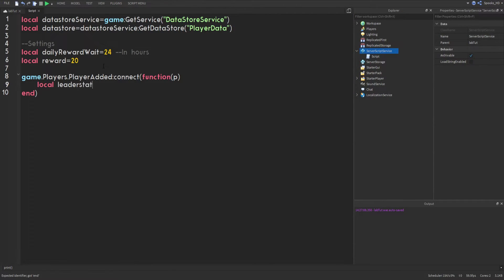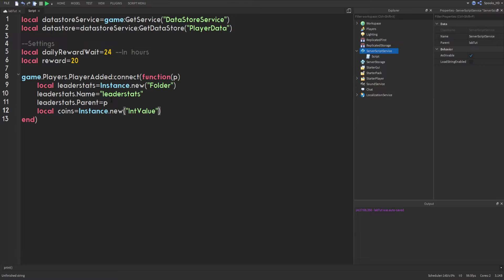We'll do local leaderStats = Instance.new('Folder'). This creates a folder, but we need to set its name to 'leaderStats' exactly for it to appear in the leaderboard GUI. Then we parent it to the player object. Next, we create an IntValue named 'Coins' and parent it to leaderStats.